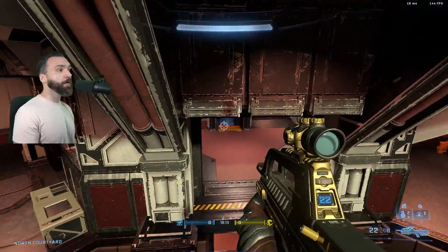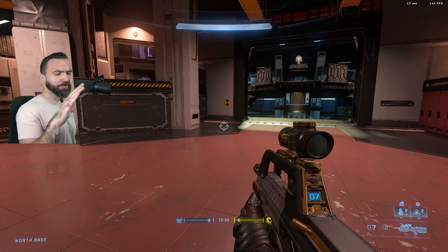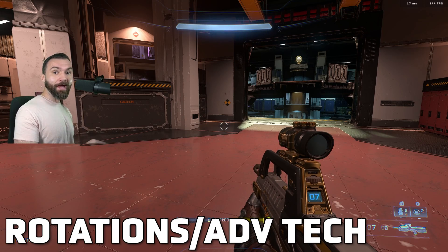I like how he's adjusted this area as well. At top mid you can now jump straight from top mid to a base, which is really convenient, especially in CTF. That covers just about everything for skill jumps.